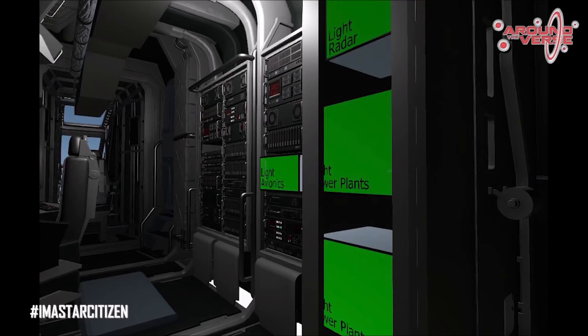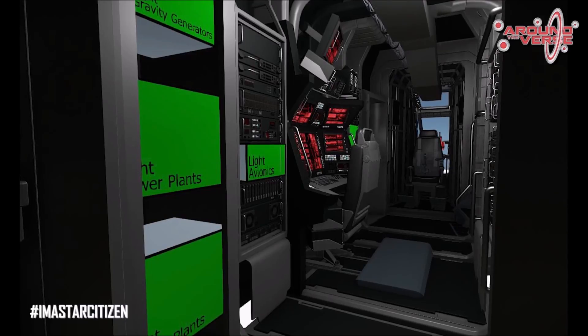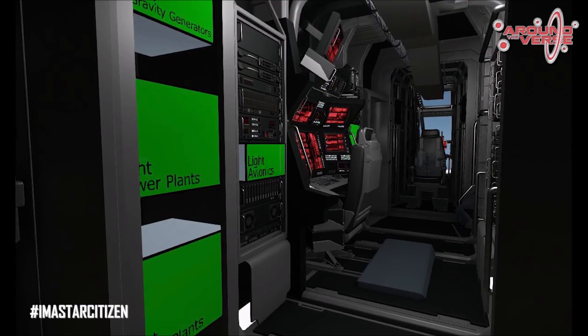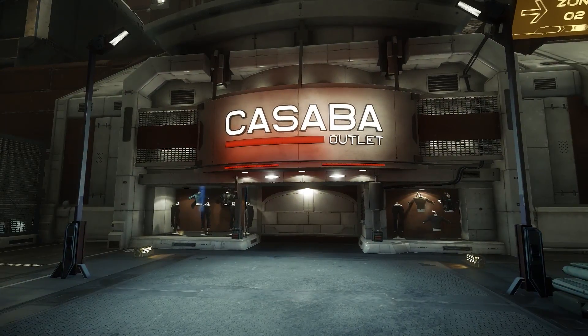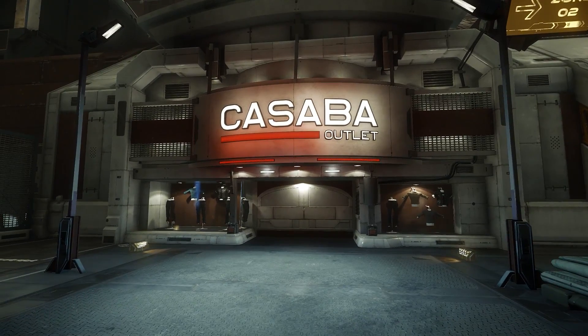They'll be adding features to these systems and there will be a lot more functionality — it's all connected. These systems and mechanics that make up the workings of the ship will get more and more implemented, advanced, and refined throughout development. They are all interconnected, and as new items and systems get implemented, the older ones will get rework and rebalancing to bring them in line with the newer systems.